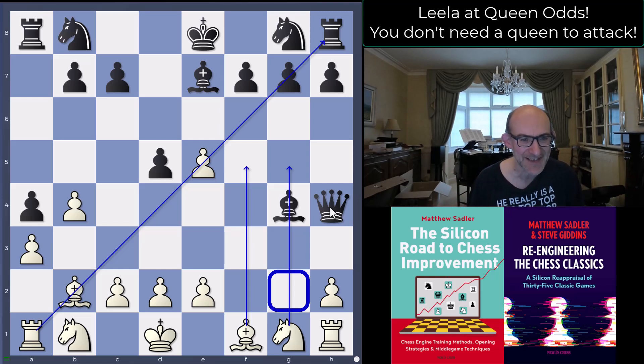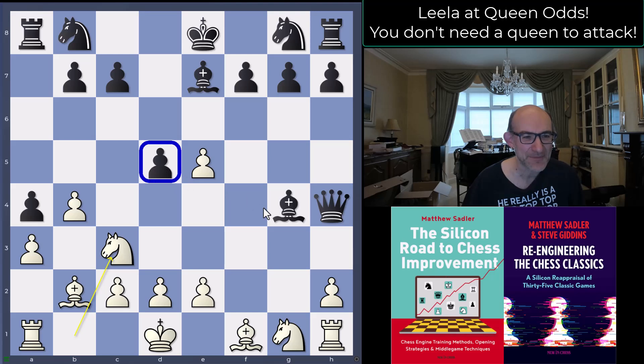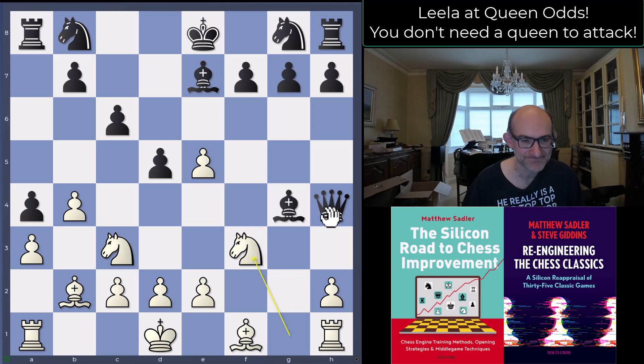Lila's worked out that tactically speaking black isn't able to force a win here. Queen f2 — you go knight h3, so you always manage to get out somehow. Nobody's claiming it's easy. Knight c3 hitting the pawn on d5, looking for knight takes d5.